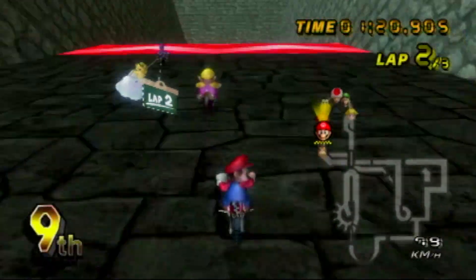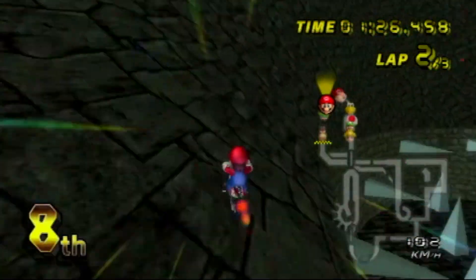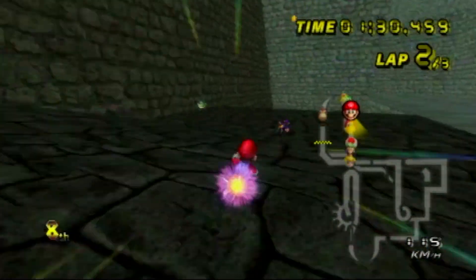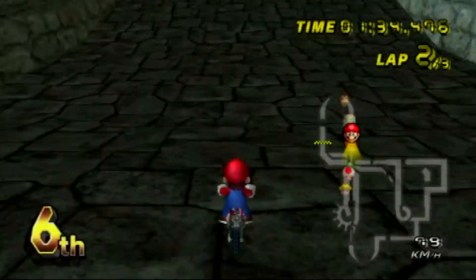You can also download ghost data from other players to practice, which I think is great, because with the amount of courses in this game, obviously you want to practice some of them, or sometimes you just want to race against a ghost to see if you can beat it for fun — so it's really great.